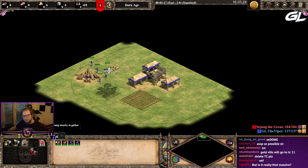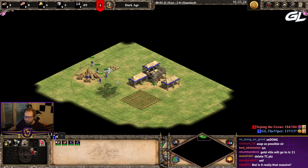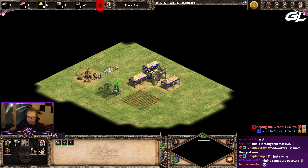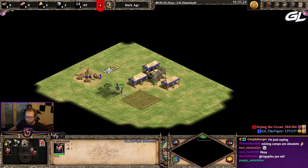Now this obviously requires some micro, but what's even worse is this. I'm taking trees — happy choppy, chopping trees. Keep in mind, look at my resource pile: zero, zero. Okay, what do we have now? We have 21 wood.